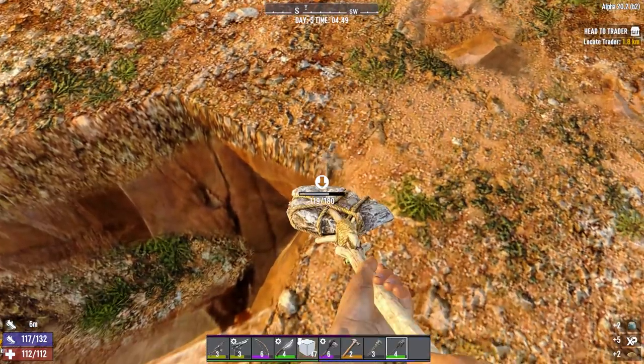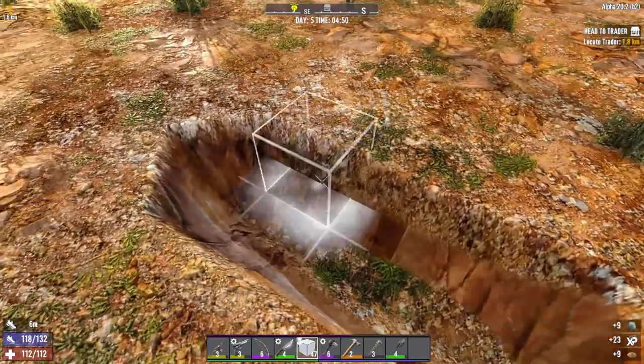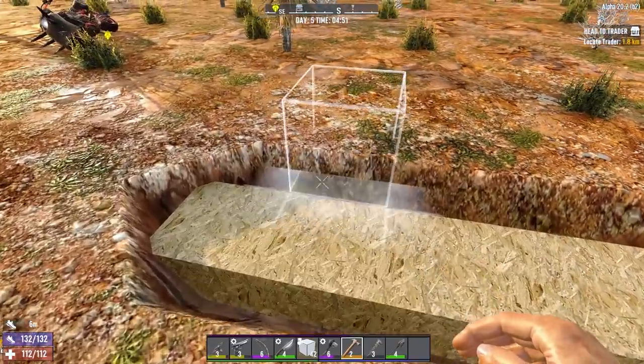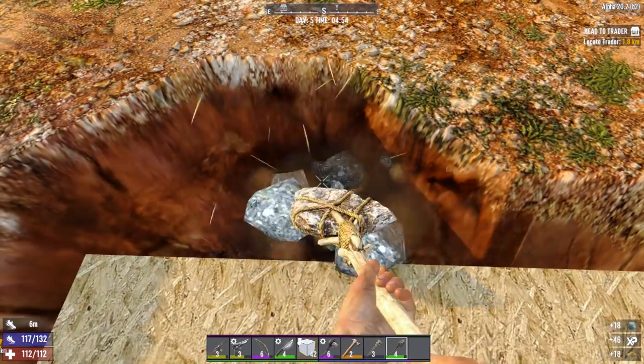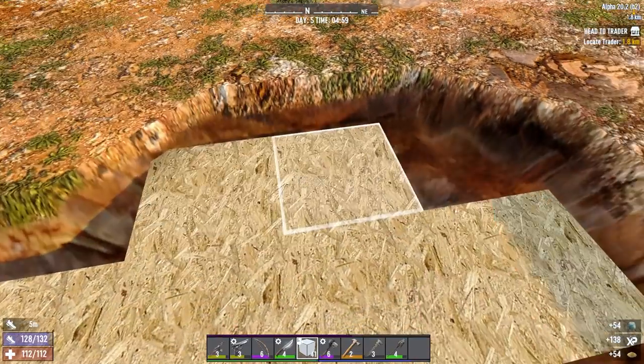I need another one - I cannot count to 5, you heard it here first. So you just want to fill this in. Next you want to dig out 3 on each side at the front of your base, then fill those in.